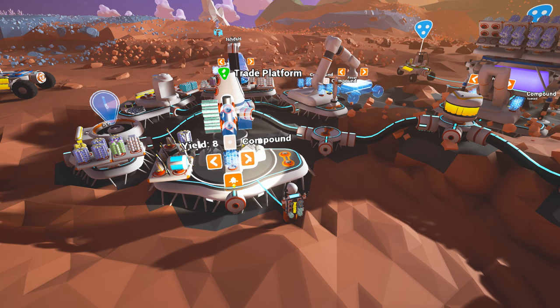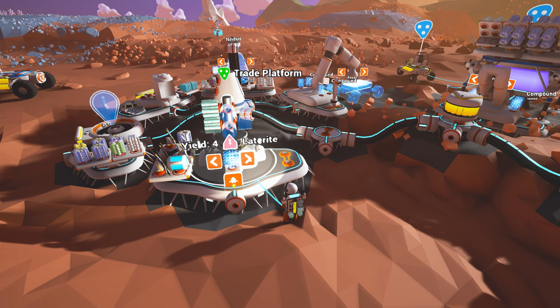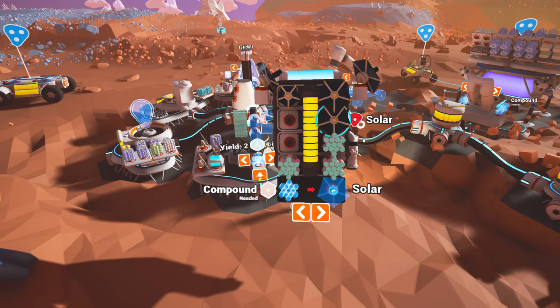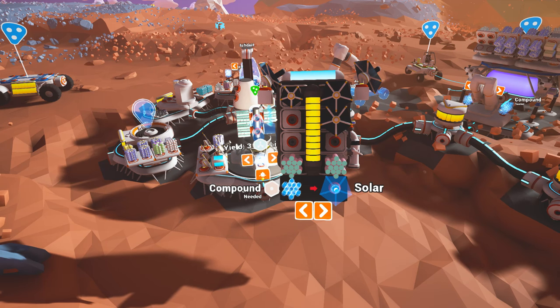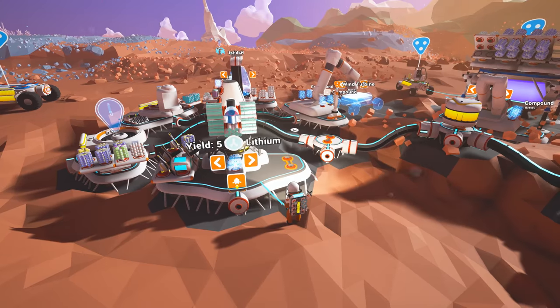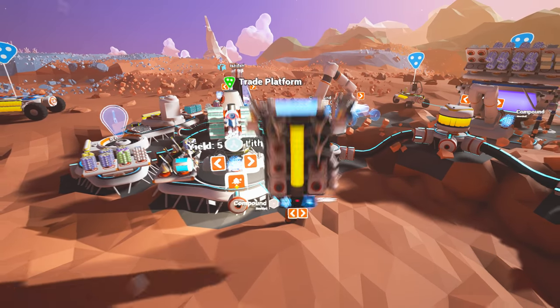Let's try and get something that's quite difficult to get — lithium. Lithium is quite hard to find sometimes. Gold is also hard to find, but let's do it with lithium. So two of those will get me two lithium, that will get me three lithium, four lithium. I can get five lithium with five titanium.